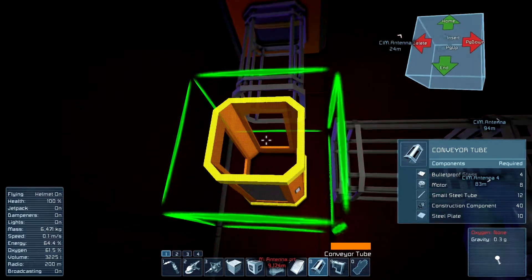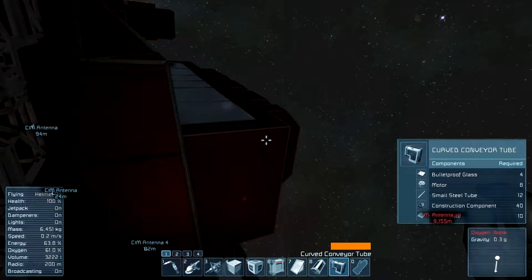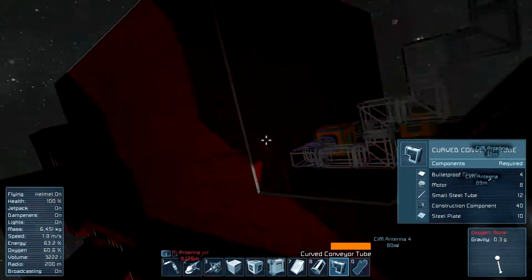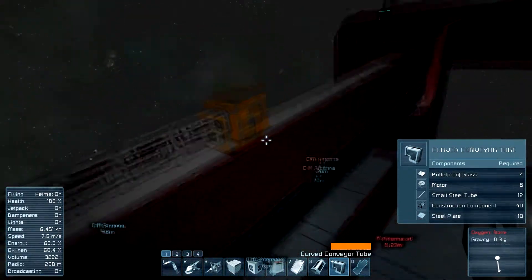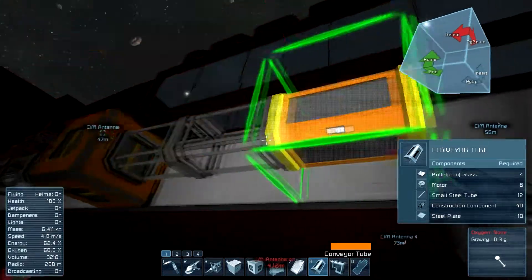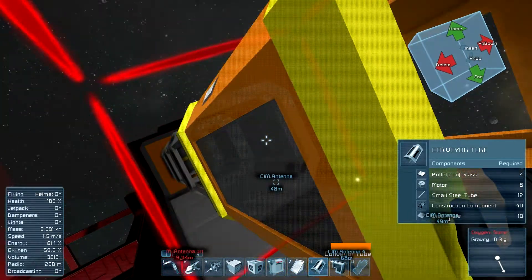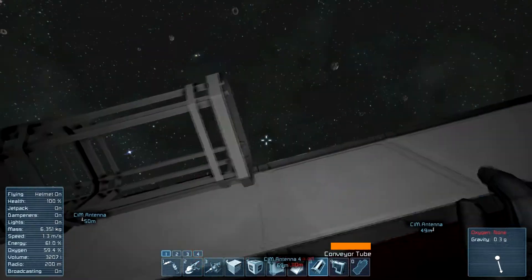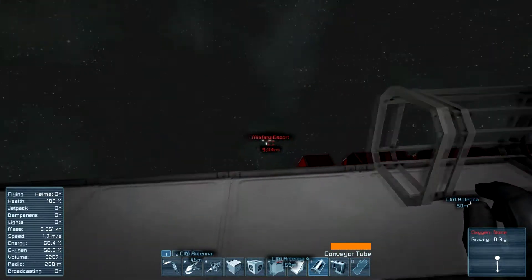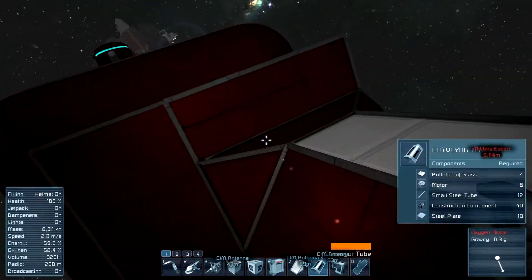The med bay was all built up and it's got oxygen piped into the room and into the med bays — not needed but I did it anyway. I like keeping this color code so I know what each pipe is for, like I got the yellow for the power and that's strictly to move the uranium.